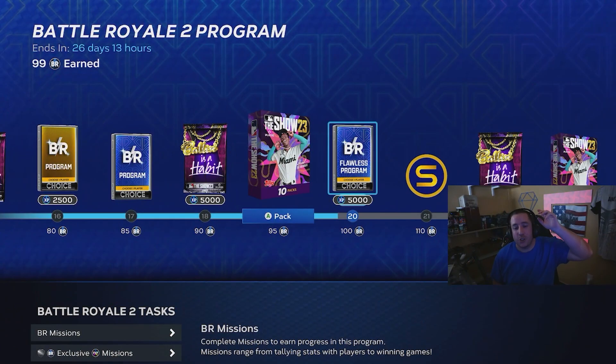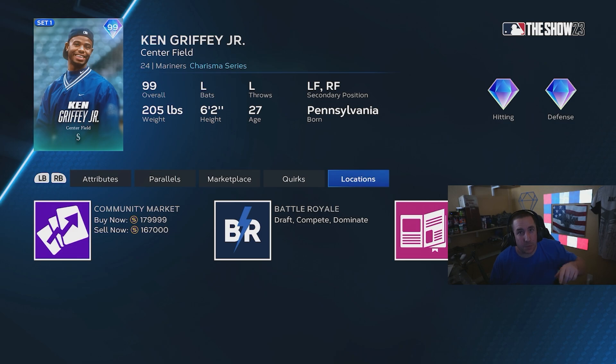As you can see, we have 99 BR points — we are one win away from a flawless reward, which is going to be Ken Griffey Jr. His price has dipped because I worked when this card came out so I couldn't grind it day one. It's taken me two days. We grinded about three hours last night and four hours tonight — around seven hours total. This card is still going for close to 190,000 stubs, roughly 180,000 right now.